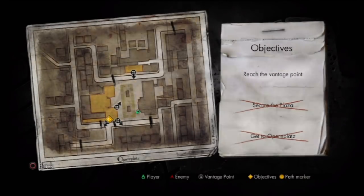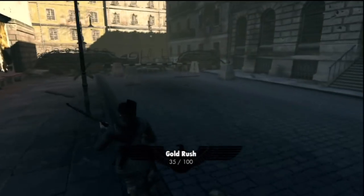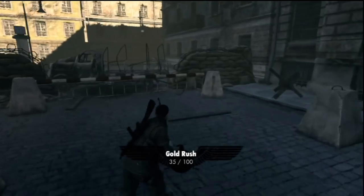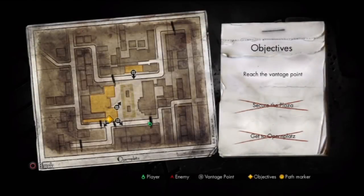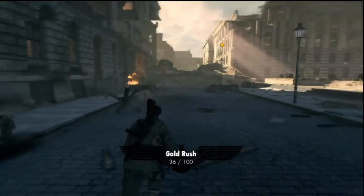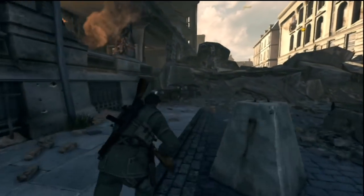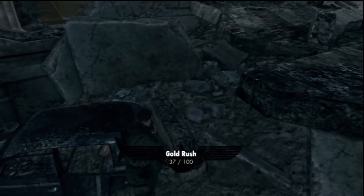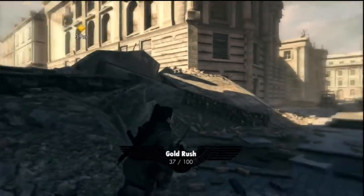Here's gold bar number five — kind of hidden, but kind of easy to stumble across. And then back here in this back corner, behind this cement block, will be gold number six. I'm almost linking these gold bars together in the sense that my gold rush icon has popped up almost until I get to the next one. Number seven is going to be in this car back here — pretty easy find. Back right corner of that courtyard, and then we're going to double back.